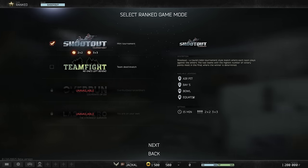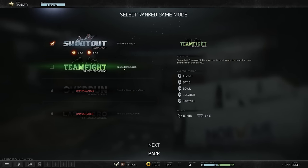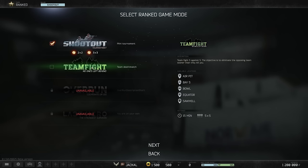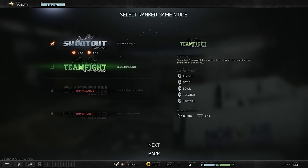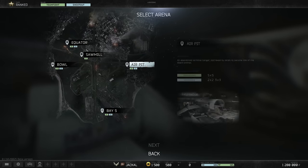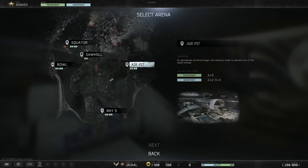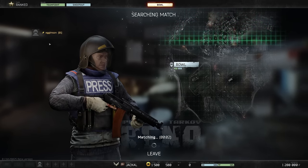So you can only play ranked at the moment. We've got four game modes here: shootout tournament, team fight, team deathmatch, overrun and last hero. I'm guessing that's free for all. This one might be PvE — I remember seeing something about that in the trailer. We've got team fight and shootout, 5v5. I can queue for both of those. I actually picked the map as well: Sawmill, Equator, Bowl, Air Pit. Oh that looks interesting. See if it finds a game.